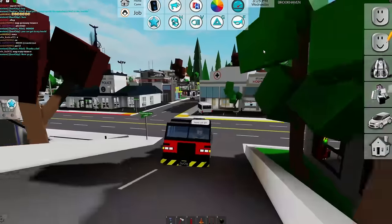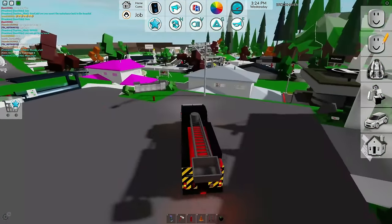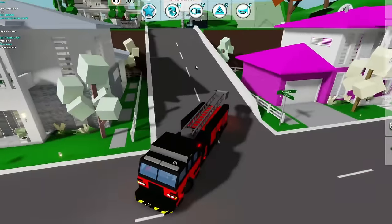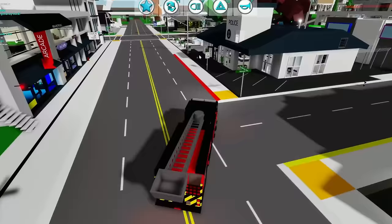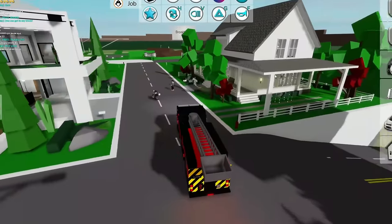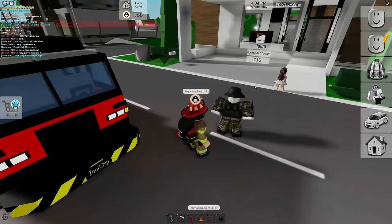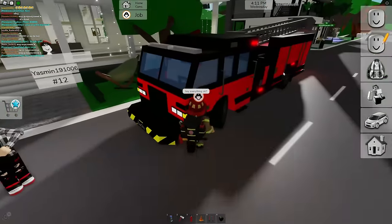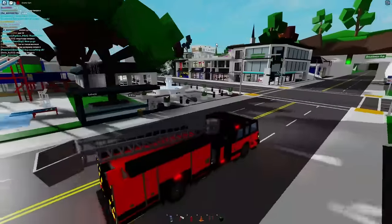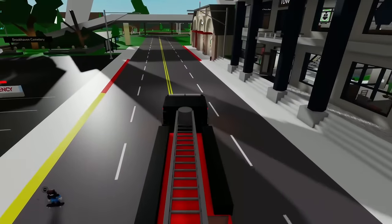I'll turn off the emergency lights for now. Since there's been so much fire, I'm just going to drive around Brookhaven and patrol to make sure there are no more house fires. As we saw with the other fires, people aren't always calling in, so fire gets left unattended. This neighborhood looks good - nothing going on here. Oh, is that a police helicopter on patrol? You don't really see a lot of police helicopters flying around - that's kind of a rare sight.